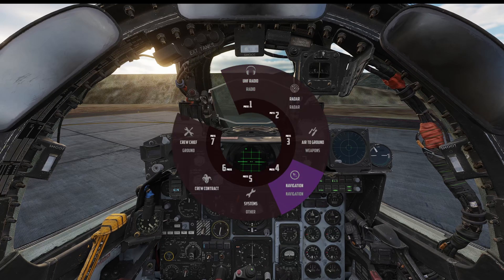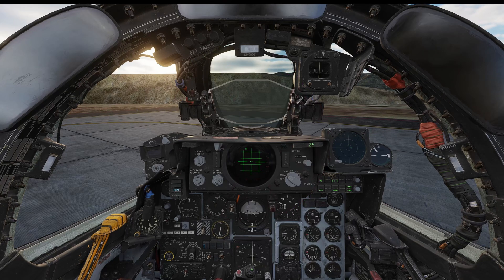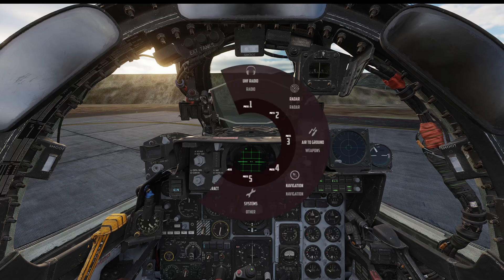I'm going to show you another thing about the navigation menu. You can at any time go and set a hold, and basically Jester will keep you on course to that steer point. At that point it will not skip to the next steer point — it will just hold there. When you're ready to go again you can just tell Jester to resume.